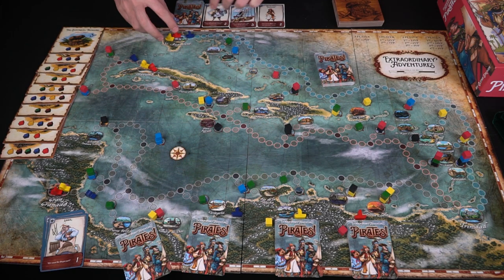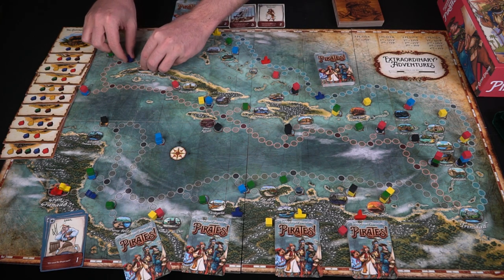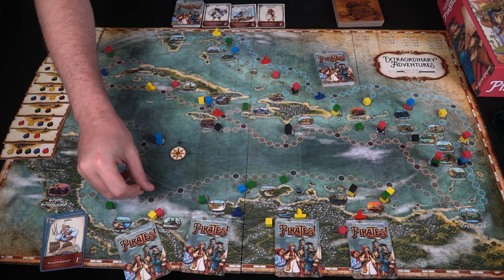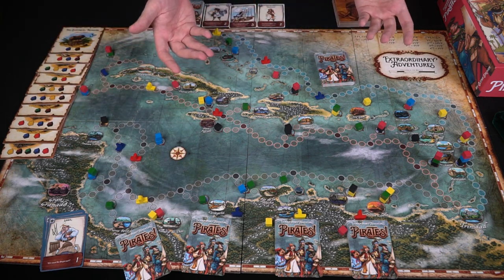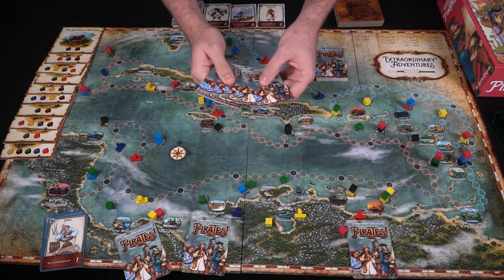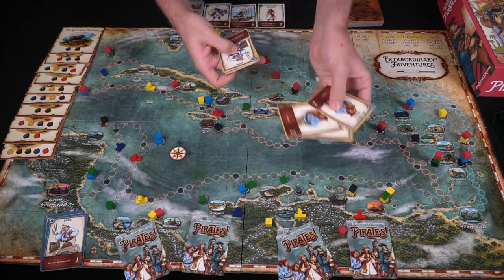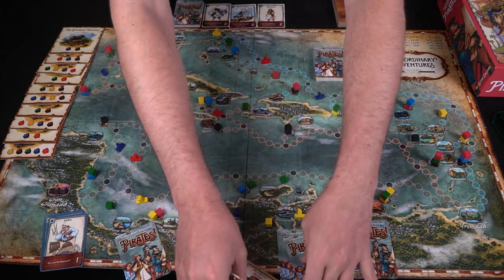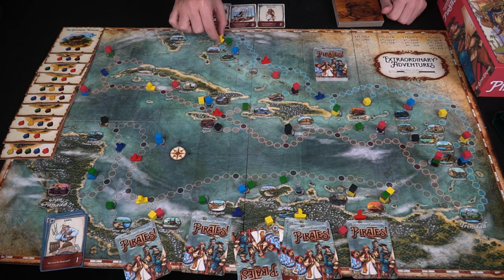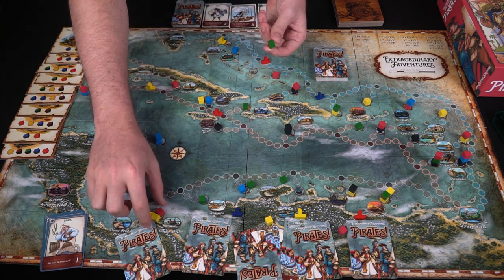If your deck runs out, shuffle your discard to make a new deck and continue playing. Play passes to the next player who does the same. Moving the boats across the board to make the example more interesting: it's yellow player's turn, they draw five cards and play three twos for six movement, keeping the ones in hand. They might move one two three four five six — landing on ports and scoring along the way.